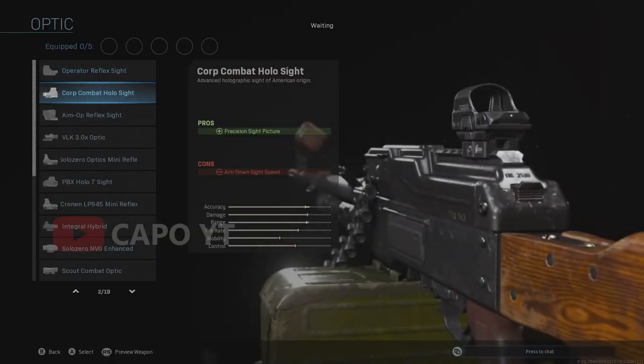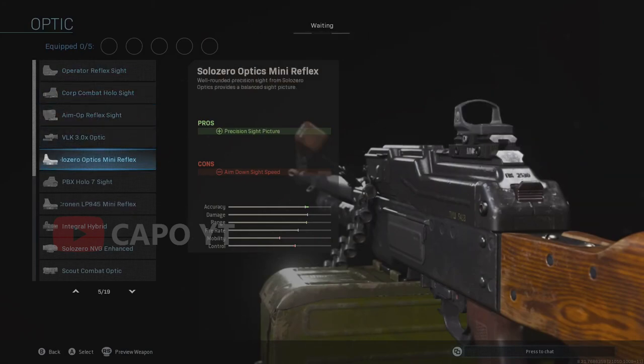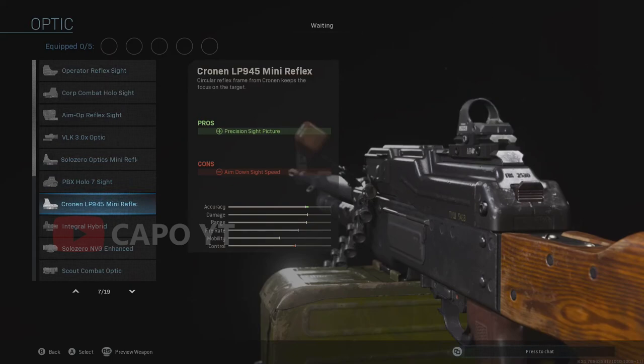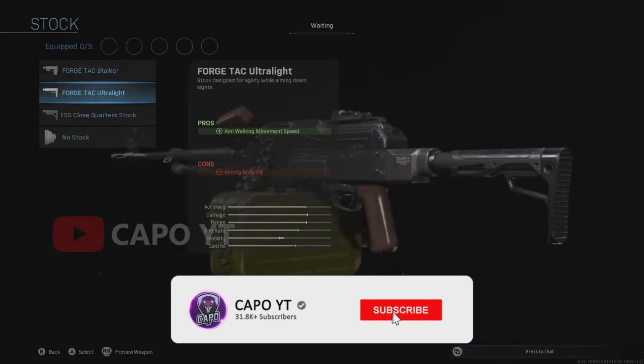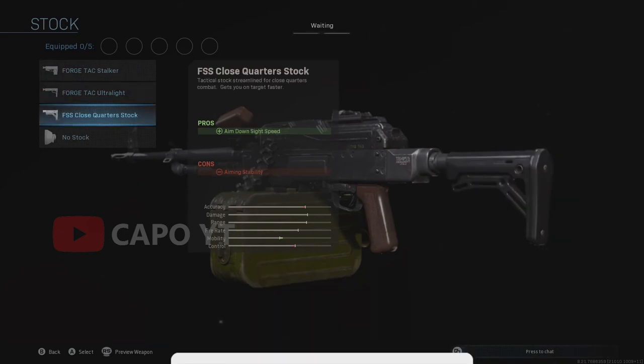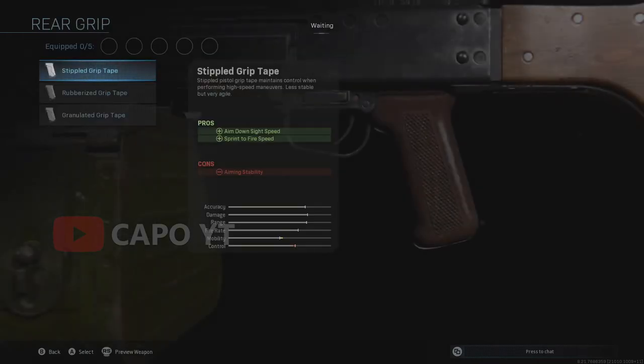If we check optics, we have a wide range of optics but most of them are not yet available in Call of Duty Mobile, so we will get what is already available. If we check stocks, in addition to no stock, we get 3 more new stocks: the TAC Stalker, TAC Ultralight, and Close Quarter. I don't think we will get any new perks in next season specifically for this weapon, and the rear grips are also the same as other LMGs.